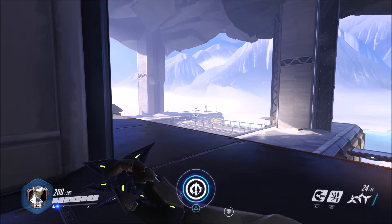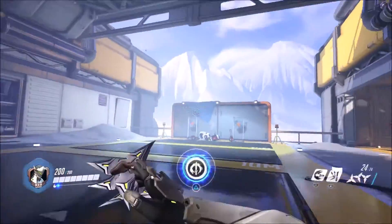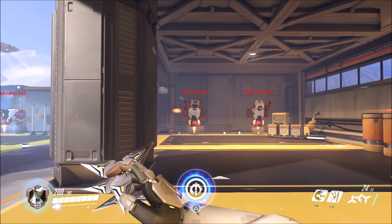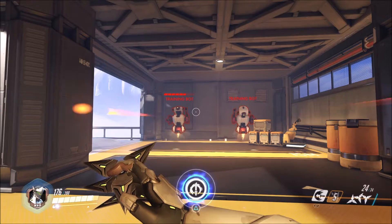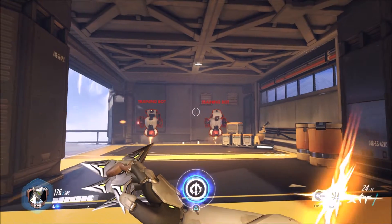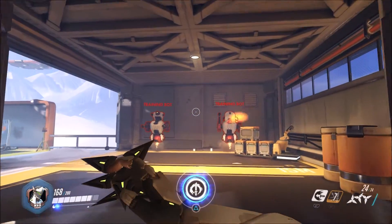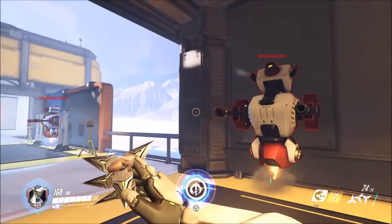The next ability is Deflect — your most useful survival ability. Basically it causes you to block all incoming fire and deflects all bullets back to your targeting reticle. If you have your targeting reticle not aimed at the person you're trying to deflect from, you'll actually miss — for example, you'll just hit a wall. So you want to make sure when you're deflecting that you're targeting back at the person that's shooting at you, or whoever you want to hit with the deflected bullets.